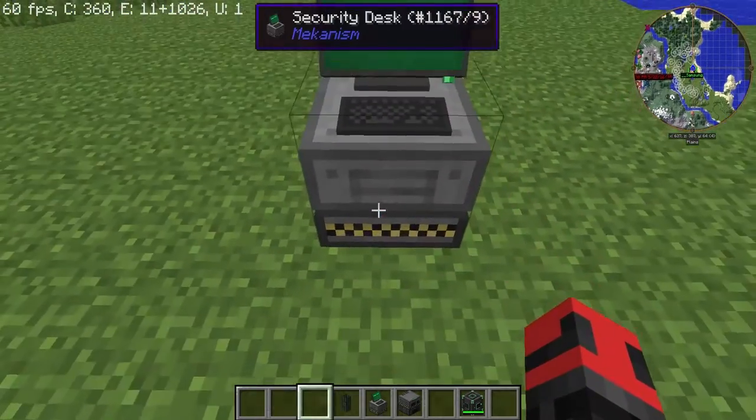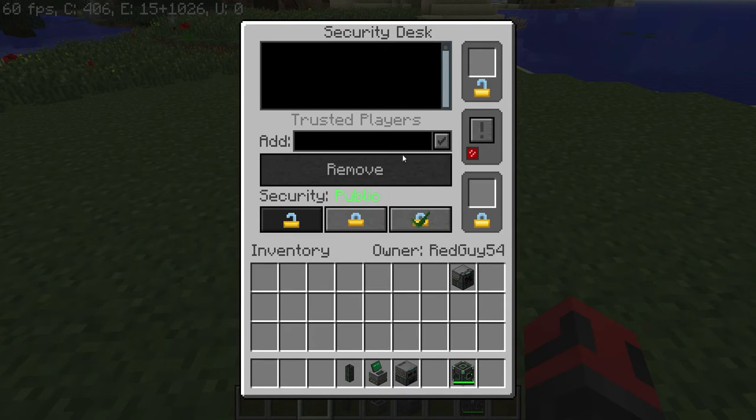Just right-click on the security desk. It looks pretty overwhelming but it's actually pretty easy. If I want to add one of my friends — the_dragon_360 — go ahead and add them, just click the checkmark and they will be able to, if I have the machine on trusted, access it.